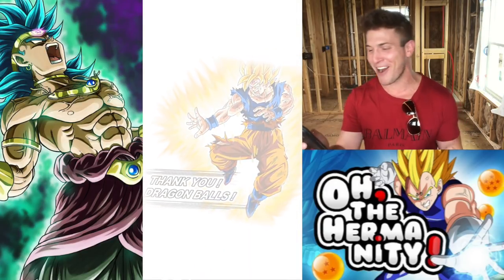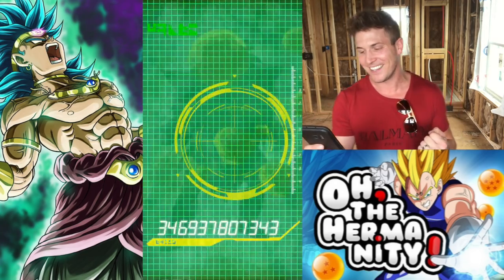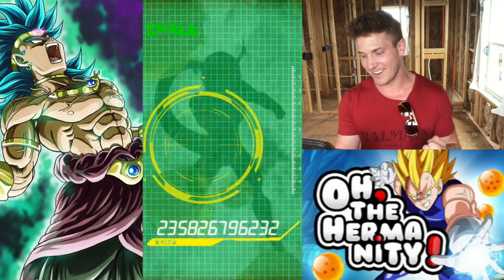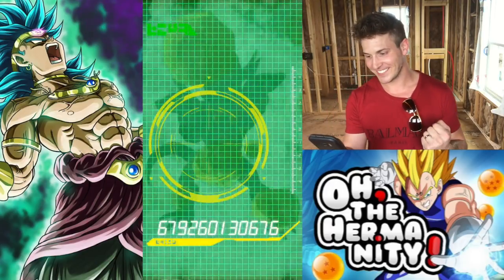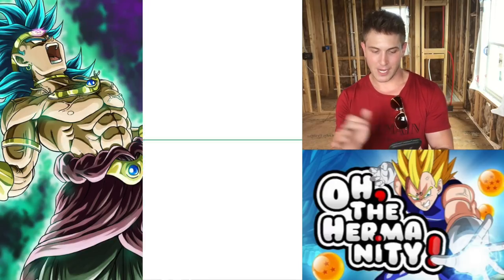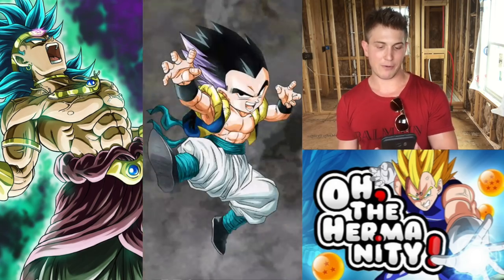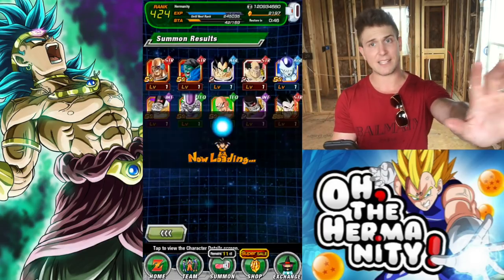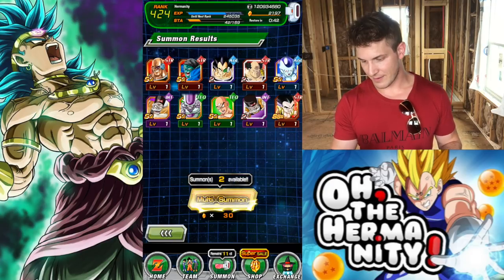Screen break! Here we go. Here comes Super Vegito out of the gate. He's coming. LR Vegito's coming in. Where is he? We know he's there. We know he's coming. Come on. We got a screen break - I know it's going to be him. He's going to be the GSSR. Nope, I was way off. ATL Goku tanks. That's okay. We got plenty more summoning to do. Let's do it again. Come on, let's get that LR Vegito.